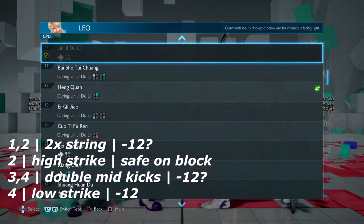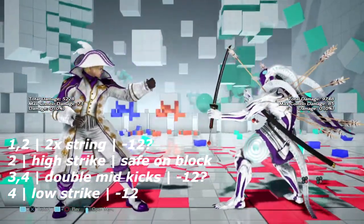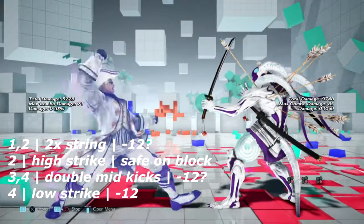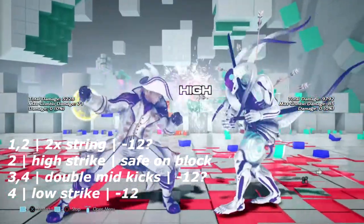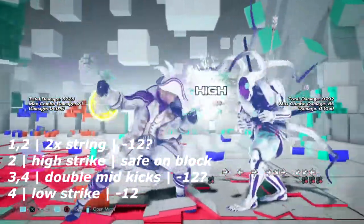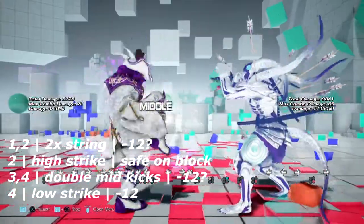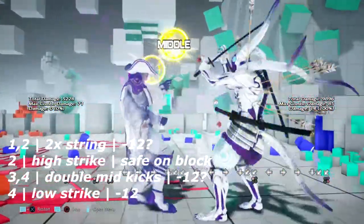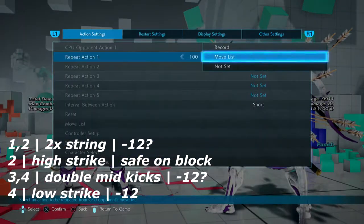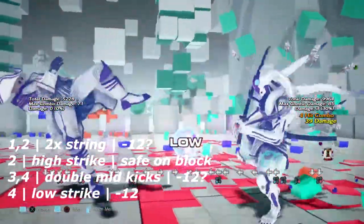Welcome to the Gen D Doo Lee stance. First is 1-2, just a high and mid string — I believe this is only negative 2 or 1 on block. Gen D Doo Lee 2 is like a backhand — safe on block. Gen D Doo Lee 3-4, commonly used at the wall — I was only able to get a down forward 4 from it, meaning it's around negative 12. And Gen D Doo Lee 4 is just a low strike — you can low parry it, or if you block it, you can get a wall rising 4.